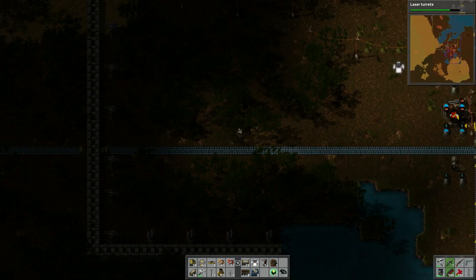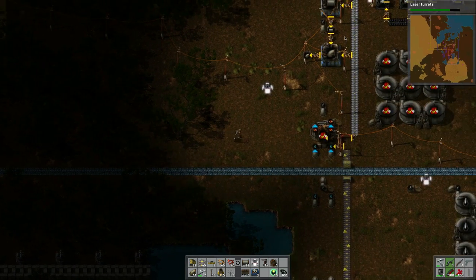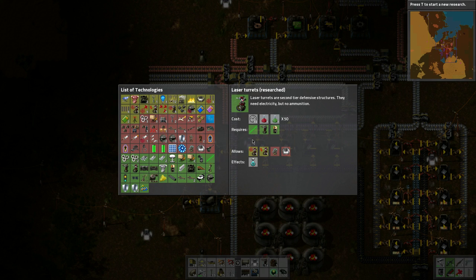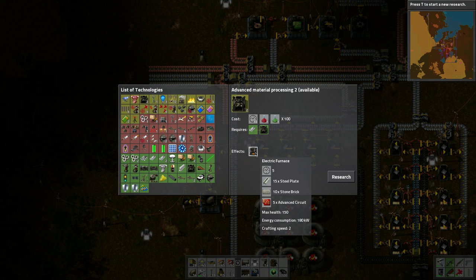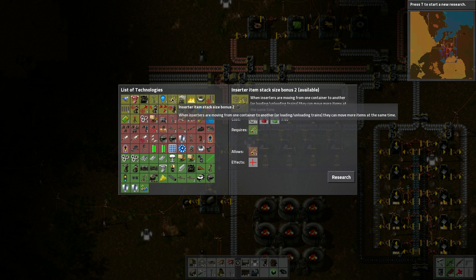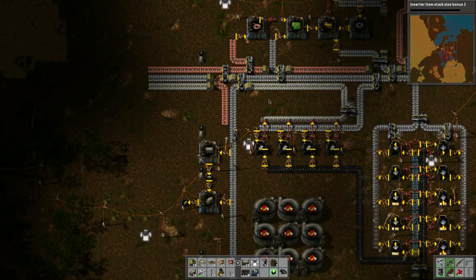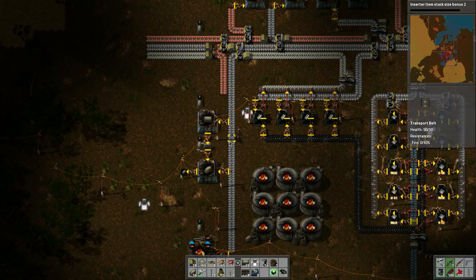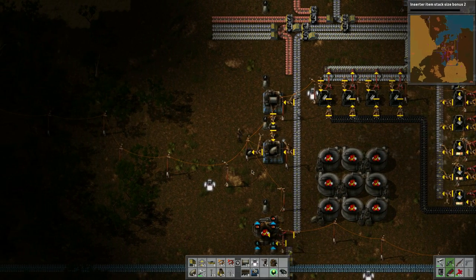I need to clear up some trees so I can walk through. It looks like I'm going to run out of ammo so I need to start ammo production as well. Let's take a look at the research again. That's done — beautiful! This has the electric furnaces but those need advanced circuits and I don't have that in production yet. We've got better power poles which we'll need. Let's think about stack size — maybe we'll do this one since it benefits everything.